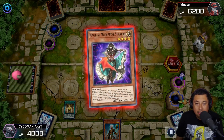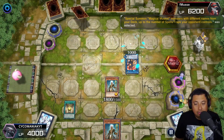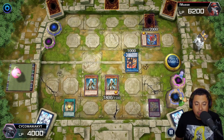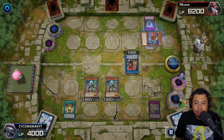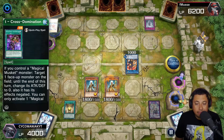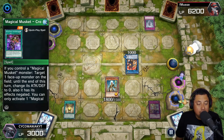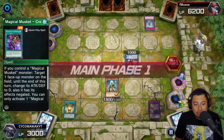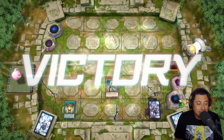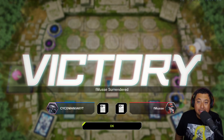Evenly Matched? We're going to Solemn Judgment that because either way I was going to lose something — might as well pay the life points. Starfire into the Musketeer, Maxx C okay — special summon, and that's it. We special summon another Heretic. He activates his back row, I attack the one in defense mode, but his trap makes me destroy my own monster — feels bad. The Maxx C again — I guess he realized he misplayed and just surrendered.